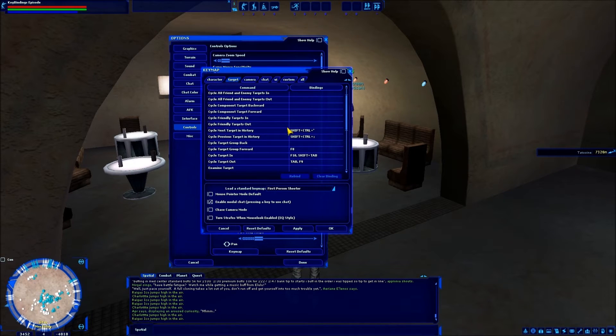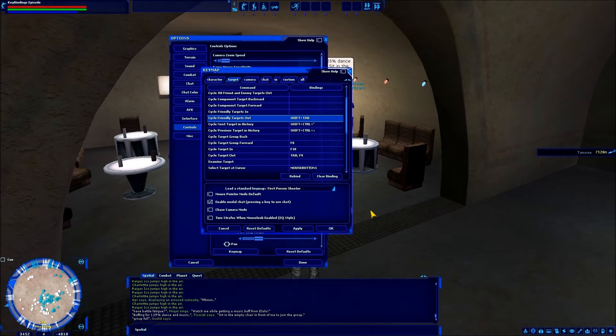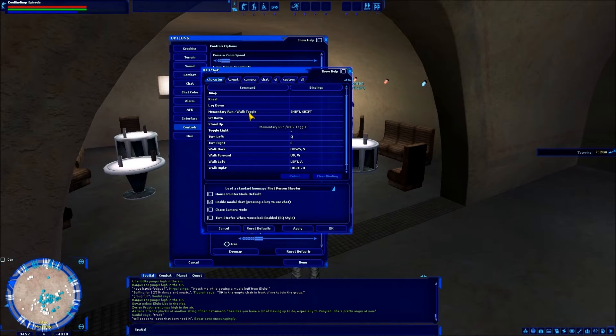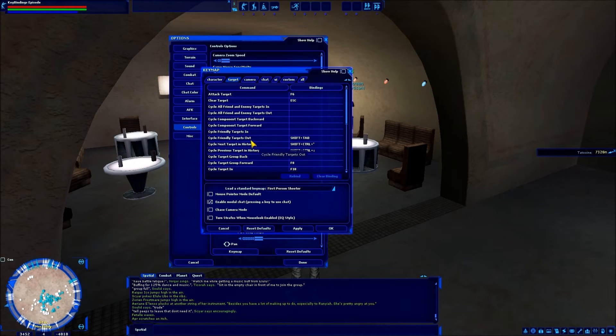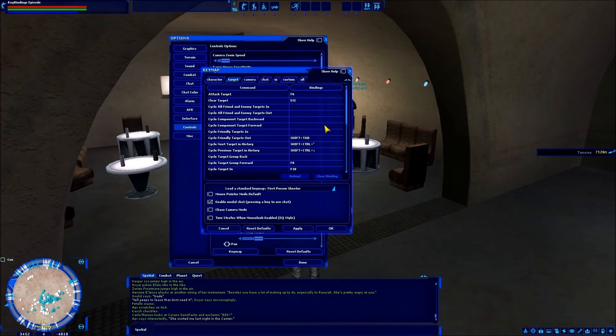Under Target: by default, Cycle Target Out is Tab and Cycle Target In is Shift+Tab. I actually use Shift+Tab to do Cycle Friendly Targets Out — rebind that to Shift+Tab, overwriting the existing binding. That way Tab cycles through enemy targets and Shift+Tab cycles through friendly targets. There is a conflict: Shift is the momentary run/walk toggle, so any ability involving Shift will force you to walk. For a combat medic, I probably wouldn't recommend the Shift+Tab bind — but combat medics will most likely be clicking on targets in the group window anyway.